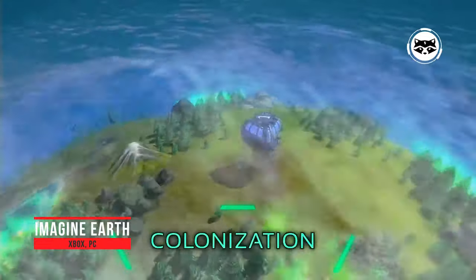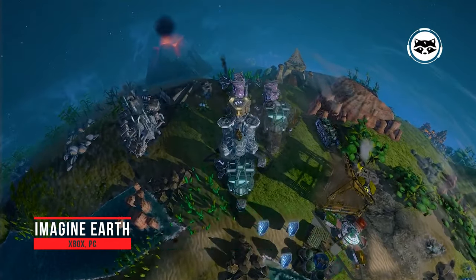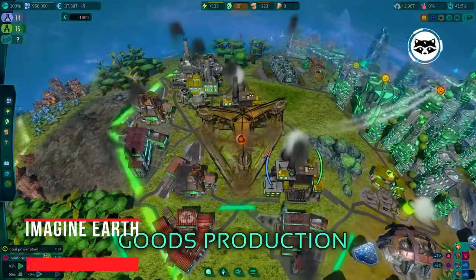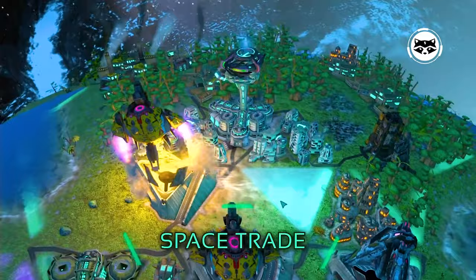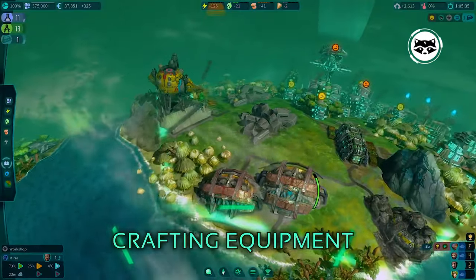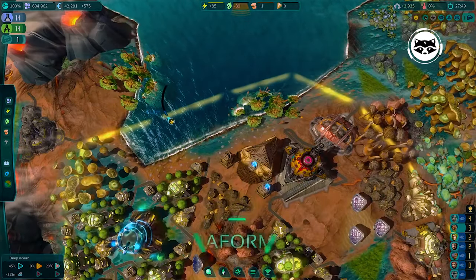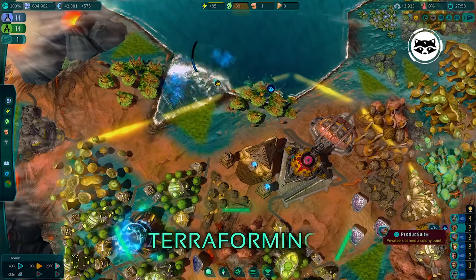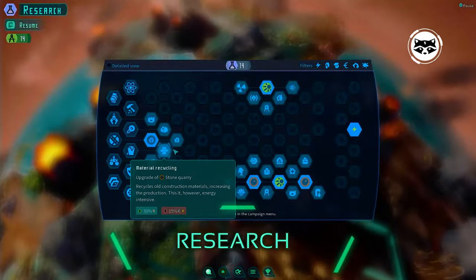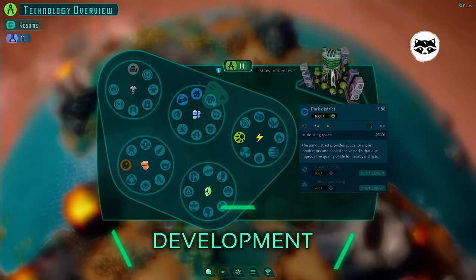Imagine Earth offers not only to colonize various planets, but also to race against interstellar corporations. Watching what is happening from a bird's eye view, you give birth to the life of a civilization, and then you can produce goods, trade or go to explore other corners of space. However, you should not leave the planet unattended for long — forest fires, tornadoes, attacks by space raiders and other unpleasant events can nullify your progress. The game skillfully juggles the genres of space strategy, tower defense and economic simulator, and judging by the reviews, it pulled it off.